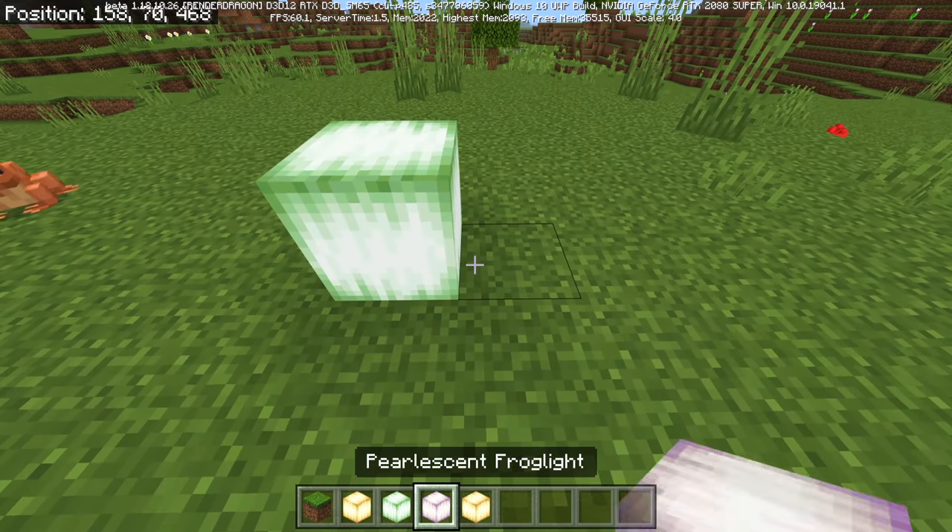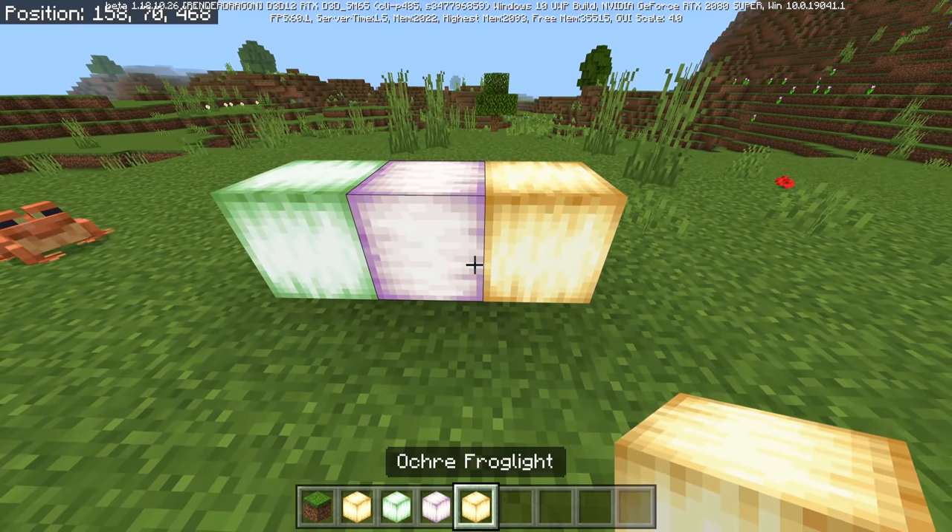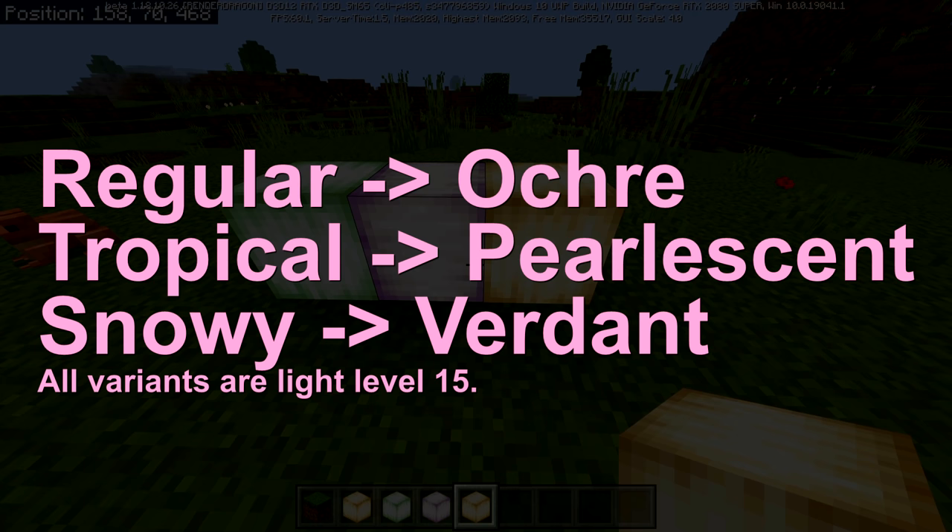Verdant is green, pearlescent is purple, and ochre is yellow or orange. Now it really depends on the variant of frog, and I'll be testing that live on Twitch as well.